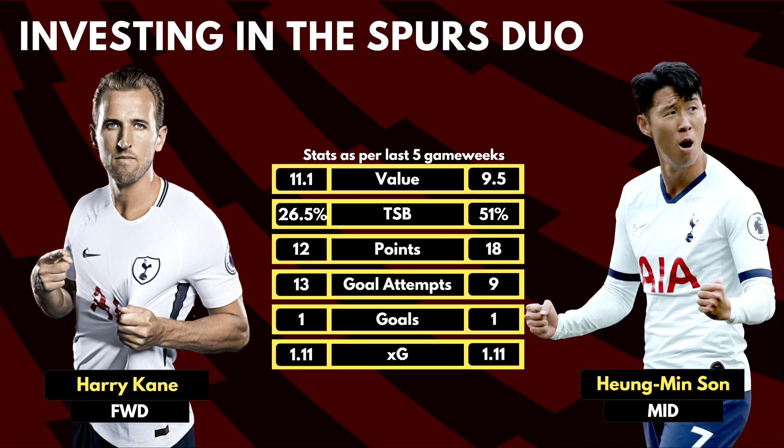There are some cheap options available in Watkins and DCL who also have a double game week. Considering the next few fixtures, Spurs still possess some decent threat and managers should look at having at least one of Kane or Son in attack. The likes of Grealish could be upgraded to Son if you have the budget, or get Kane if you have extra money in attack.